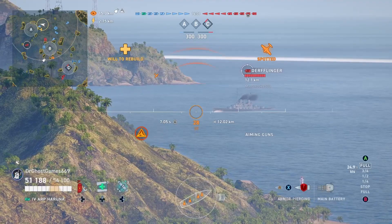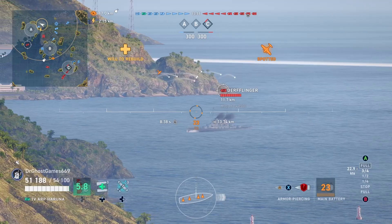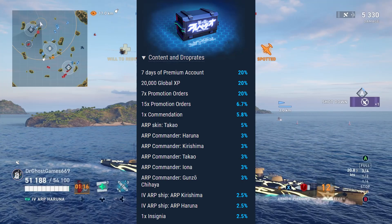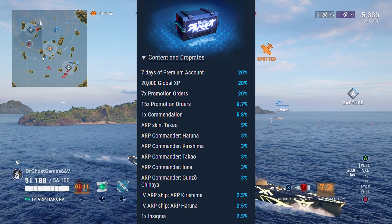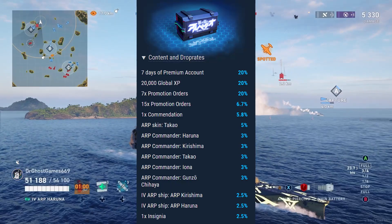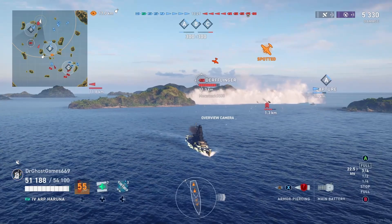The chances of actually getting a ship from those crates is about three percent — I'm going to put the percentages up on screen right now. As you guys can see, the chances are not really that good. It's not even three percent — it's actually two and a half percent, 2.5%, to pull a ship from these crates. So I did get quite lucky. Thank you I guess, Wargaming — I did still have to spend fifteen to twenty dollars, but I guess it paid off.